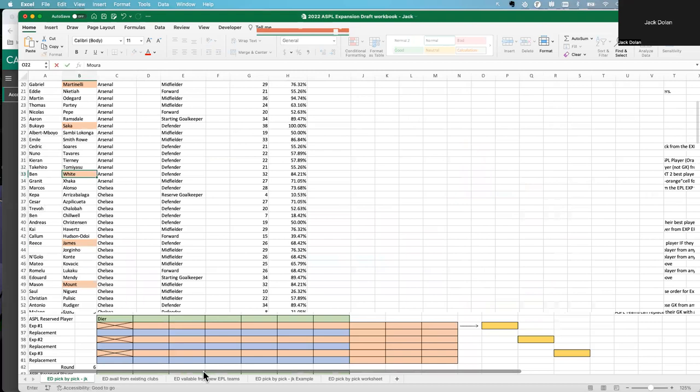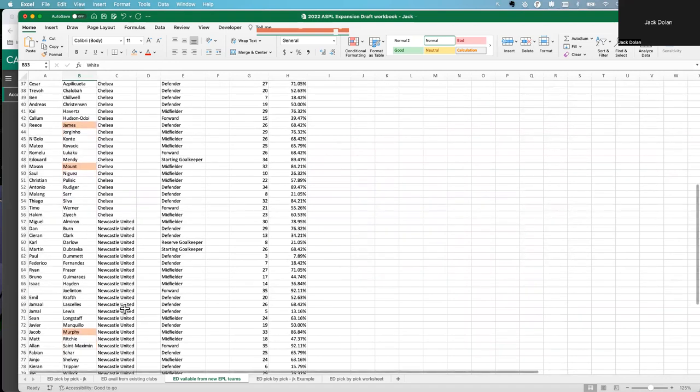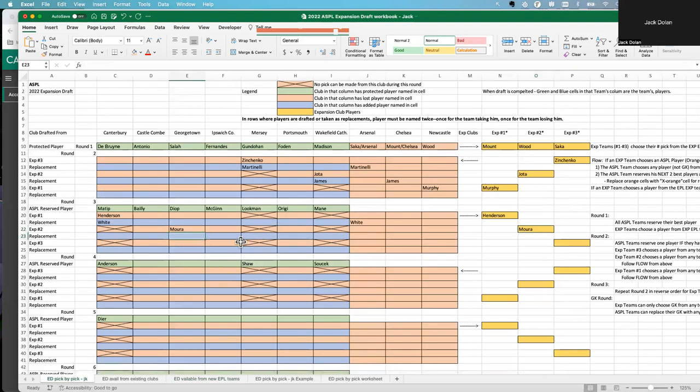Now Georgetown needs to choose a replacement from the three expansion teams. He looks at the options and goes with Saint Maximum — a forward who played 35 games for Newcastle. So Saint Maximum is the replacement. We come over here to Newcastle and place Saint Maximum in that slot, then make sure to mark that he's been selected.